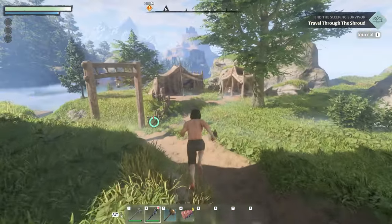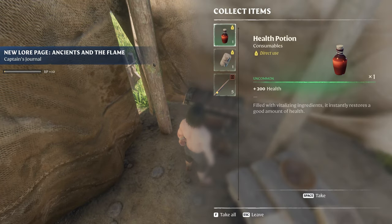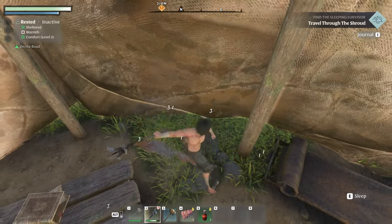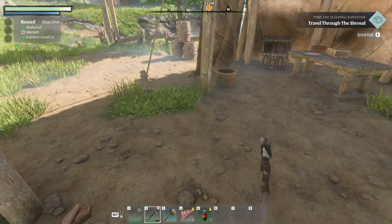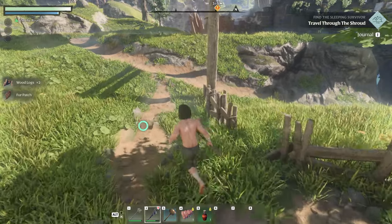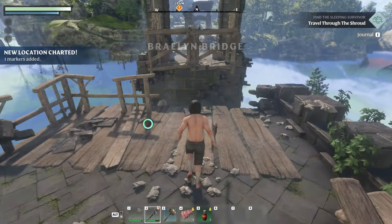We're going to go across that but let's look at this little thing over here first. We got an actual chest — health potion, bandage, and wooden arrow, nice. We'll just break everything. Looks like our weapons and stuff do have durability, so we need to watch out for that. Do we have a weight stat? I don't see a weight stat. New location charted — I like those little notifications.